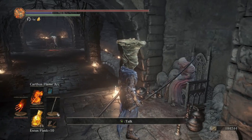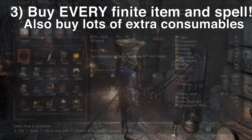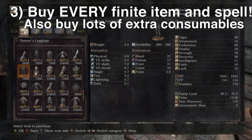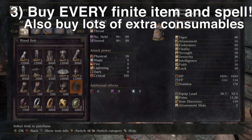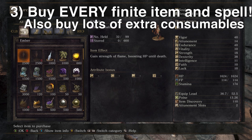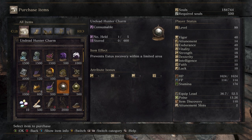More importantly, if you're as OCD as I am, you're gonna want to buy every finite item that you can. From the Shrine Handmaid, she sells new armor from every boss that you kill, and the cost of these adds up pretty quick. Every item that has a one next to it is a finite item. I also like to go through and buy as many wood bolts as I can, buy all the rings I want, buy all the embers I can possibly buy, and a whole bunch of utility items like Blooming Purple Moss Clumps, Fire Bombs, and Poison Throwing Knives. Grey Rat disappeared for me, but he also sells a whole bunch of stuff that's very helpful.